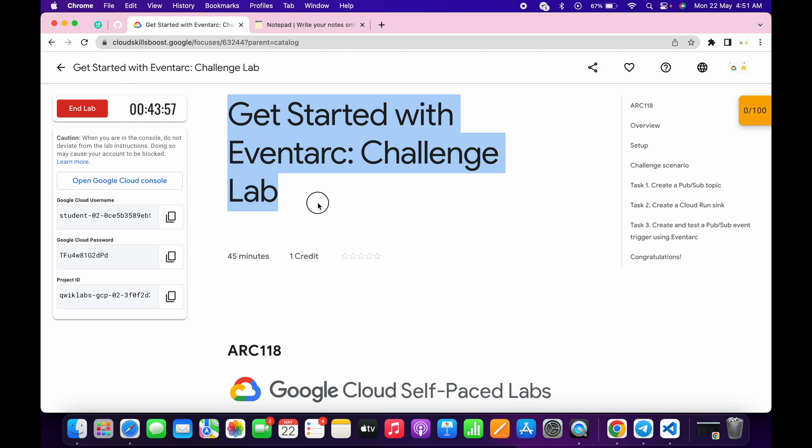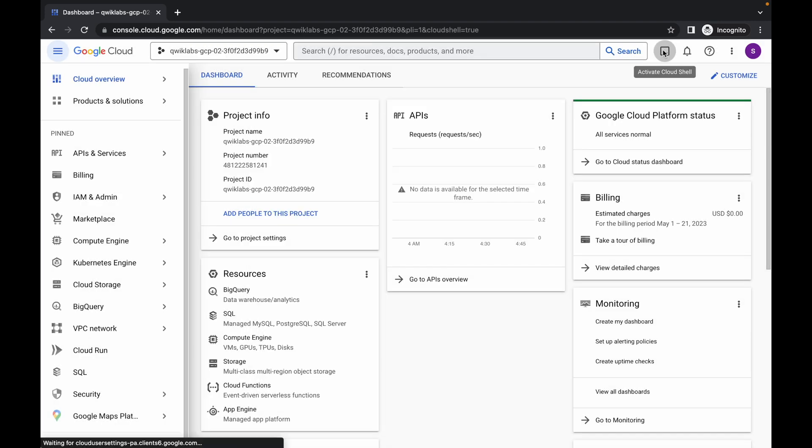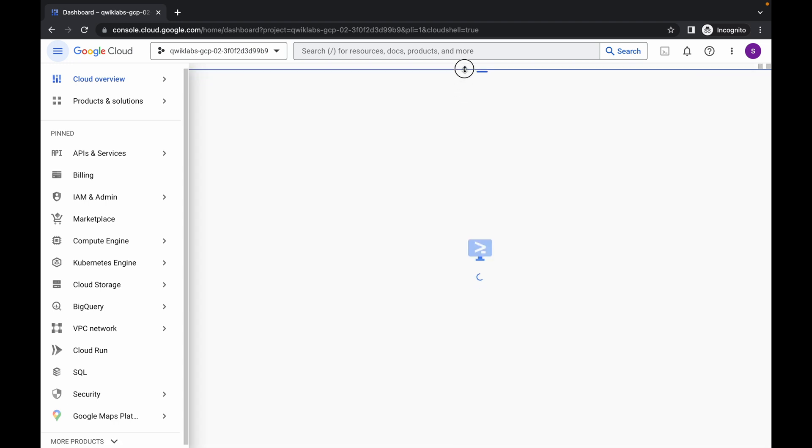Hello guys, welcome back to the channel. First of all, just login with your credentials and once you're done with this, simply come back over here, click on this checkbox and click on 'Agree and Continue'. Now just simply click on 'Activate Cloud Shell' — it will take a couple of seconds, so just wait for that.